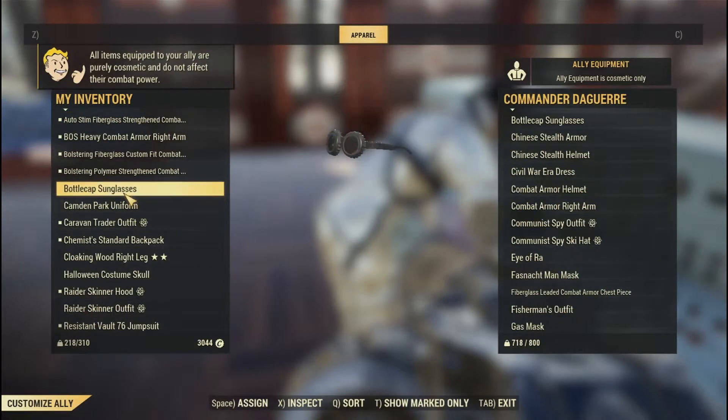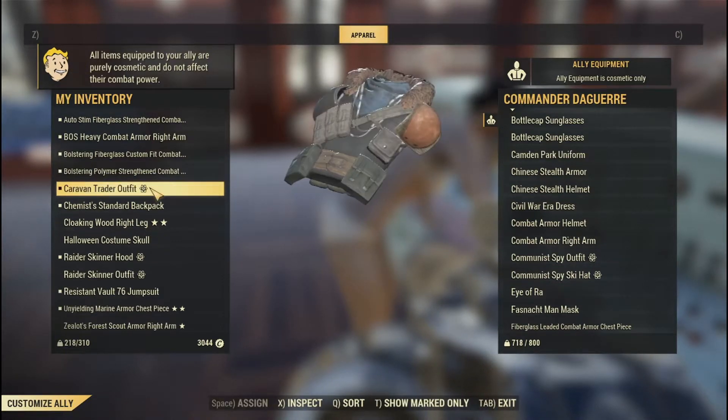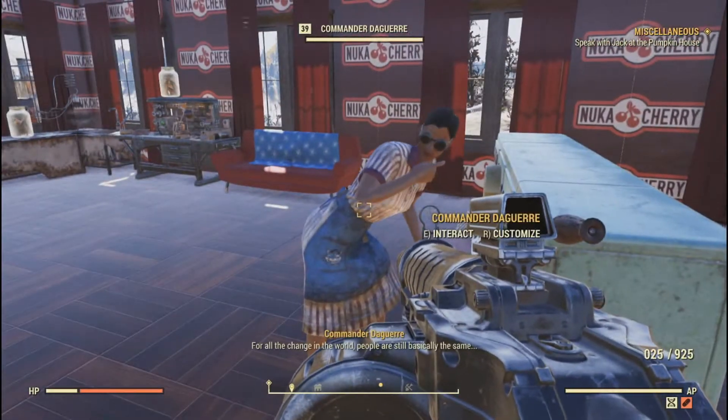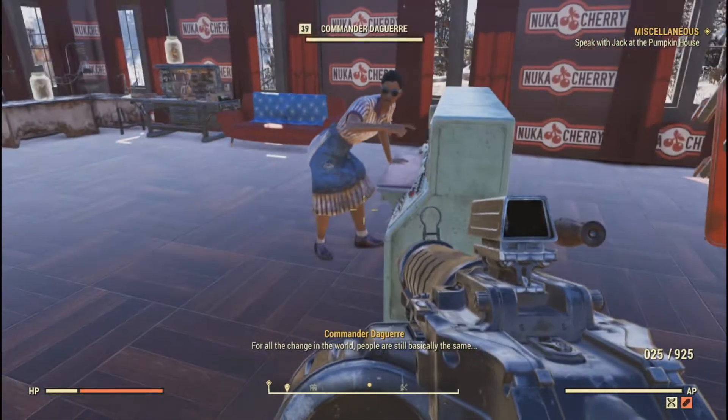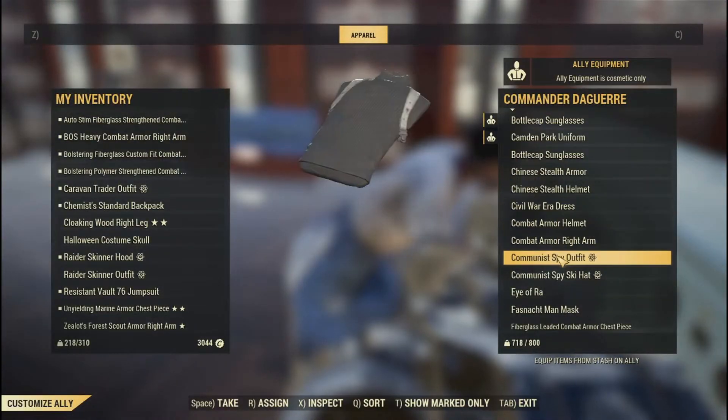Outfits, headwear, costumes, armour — if you can wear it, then so can your ally. You still can't use power armour or weapons, although there's a glitch for weapons which I might cover in another video. Anything that you dress your ally in is purely cosmetic; they won't benefit from any buffs if it is armour.